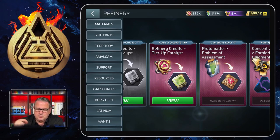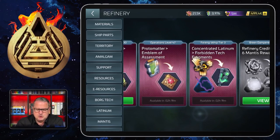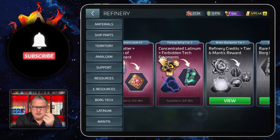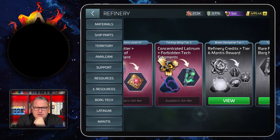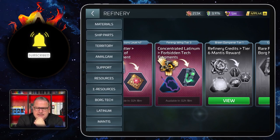Then there is a proto matter exchange for emblems of assessment — that's what you need to tier up or upgrade the Court of Q, and that's just because of my operations level that it appears here. Then there's one for the Ferengi whip. I made a video on the Ferengi whip and everybody that commented on it already said I forgot the refinery — well, I usually do separate refinery videos, that's why.